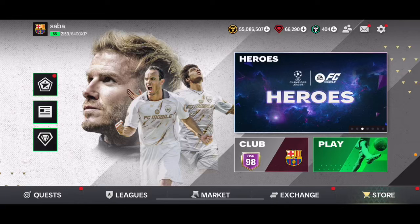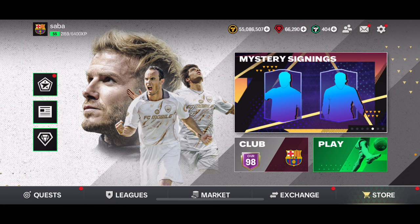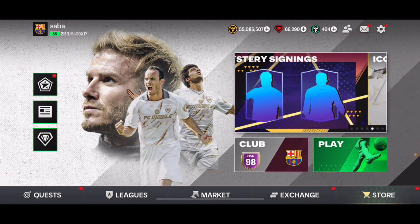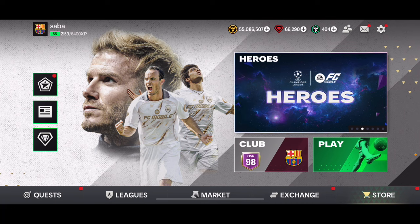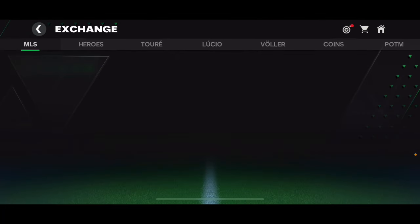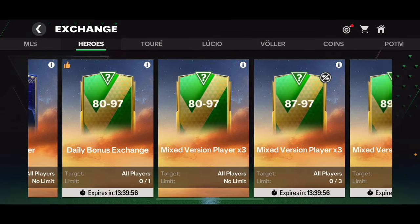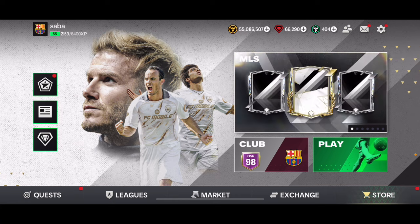We're going to be getting a new Centurions event favorites on FC Mobile in the next reset. If you want to know everything about it, check out my last video where I've done a full event guide. In this video, I'm going to talk about what you need to do before that new event comes out — a couple of things you must do — and then I'll open some exchange packs, including 96-97 overall and 93-97 overall exchanges.